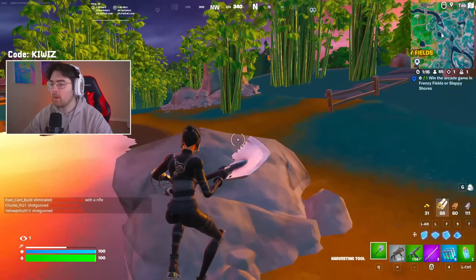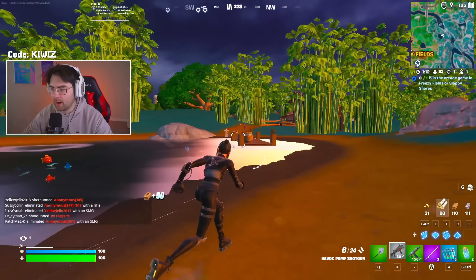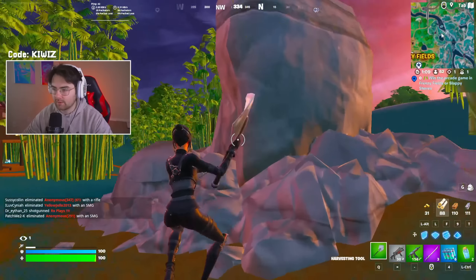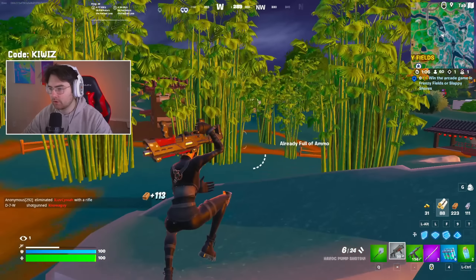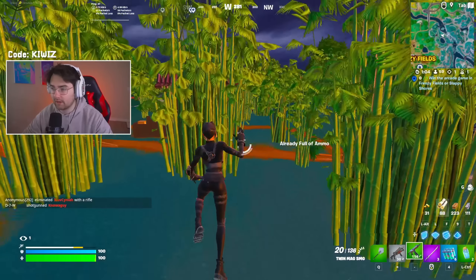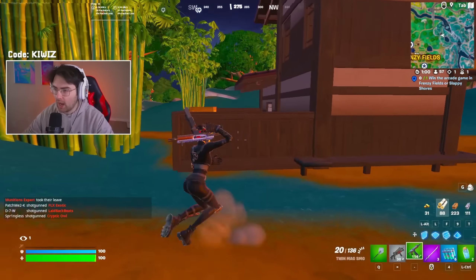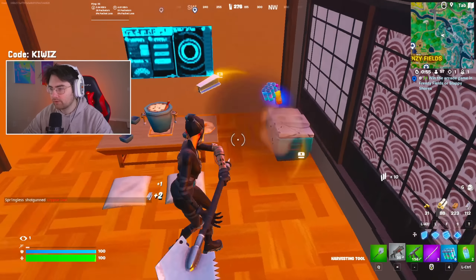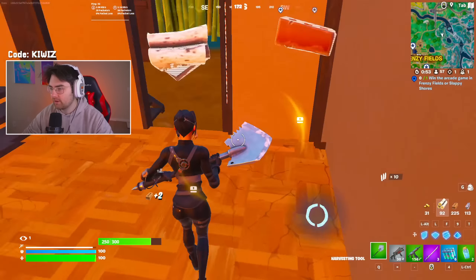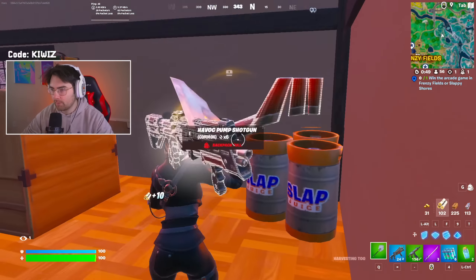The zero build meta will definitely be affected a lot by the drum shotgun, and depending on the rarity it could be one of the best shotguns in the game for zero build. As far as builds, if you're a controller player or really good at exploiting into boxes, the drum shotgun will be really good. But I still think nothing's really gonna beat the Havoc in the actual meta, though if you just want to have fun it'll definitely be a fun weapon.